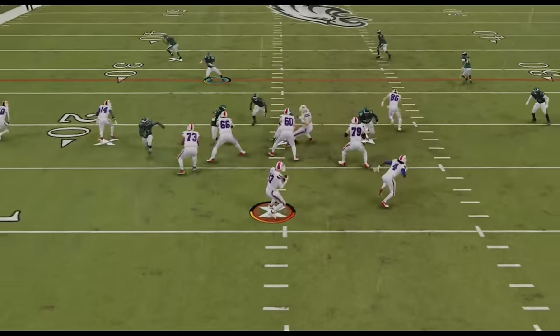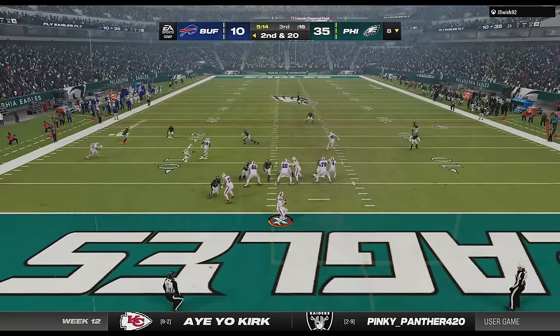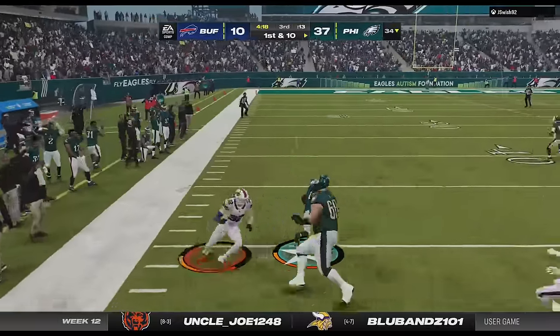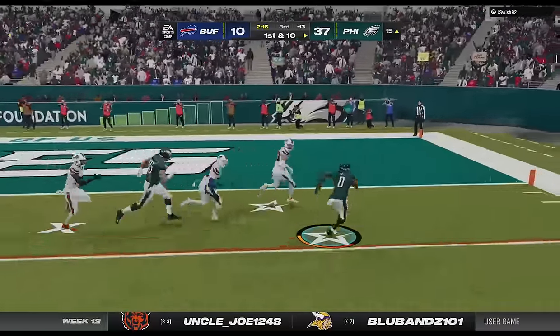Now that I know that he has to pass, I'm calling the cover 3 cloud, as I get an instant sack on the next play to push him back to second and 20, before running it again on the next play to get the exact same results — only this time resulting in a safety. On offense, I'm just running clock, but I have to pass from time to time just to keep him honest, before going back to demoralizing his unit on the ground for another long score.